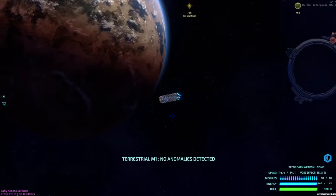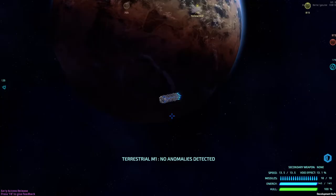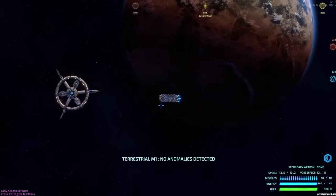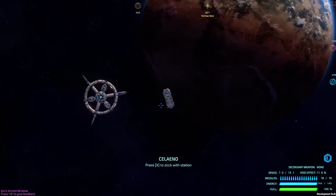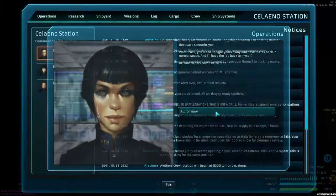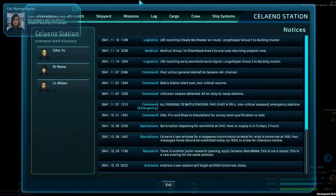I recommend — whether you choose missiles, fixed guns, or lasers — pick one and sink as many points as you can into it, whatever suits your play style. Missiles are a little more standoffish, fixed guns are more in-your-face. There is a big difference in those and it really comes down to your play style.